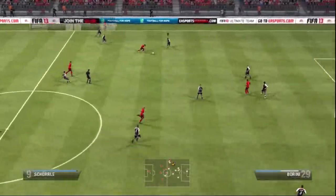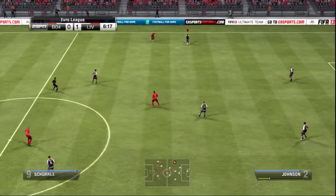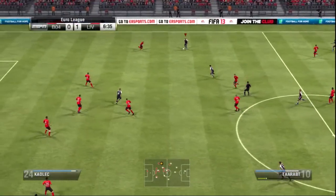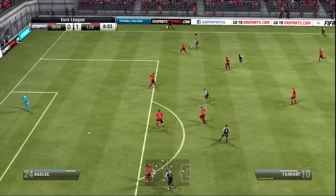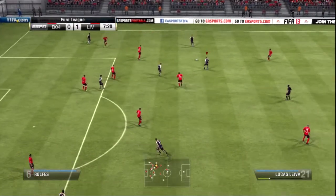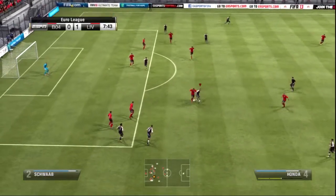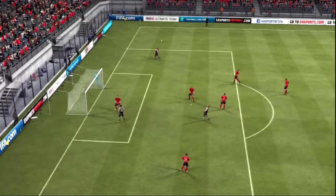Bad throw. Good interception — he's working hard to keep possession against the challenge. Fabio Borini. That's good attacking play, positive thinking from the players. Lucas. Good ball. Quick feet dancing. And here's the shot. He is stronger on the other side.